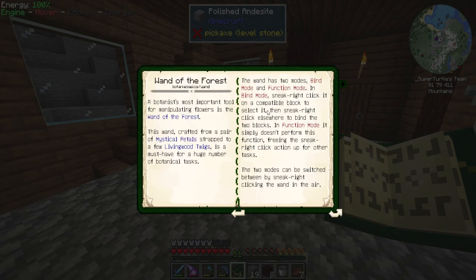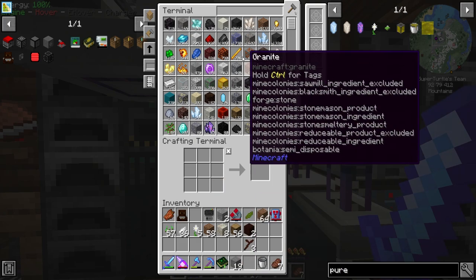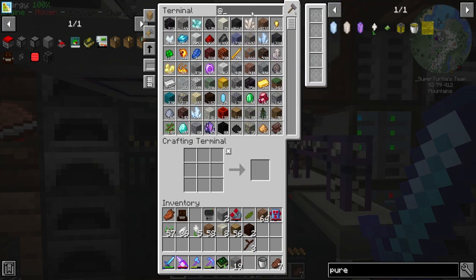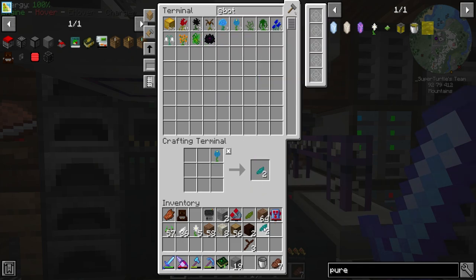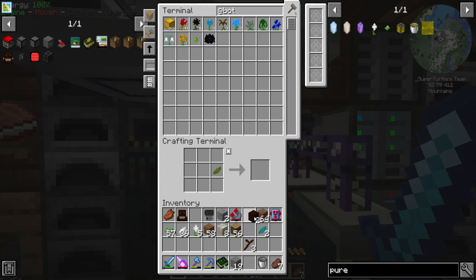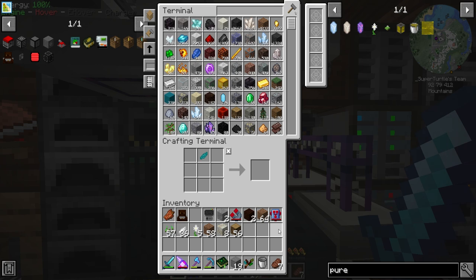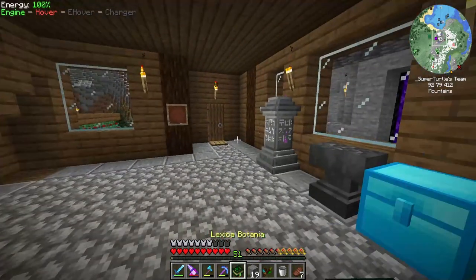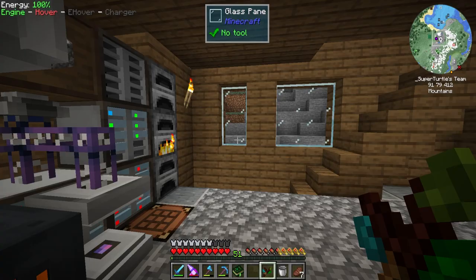The Petal Apothecary is good to go. We need to make a Wand of the Forest — this is what we needed the living wood for. I believe you need three of these. We're going to make one that is cyan and green because it looks pretty neat. Three sticks plus the cores — this is what it looks like. Actually looks pretty cool — good looking wand!